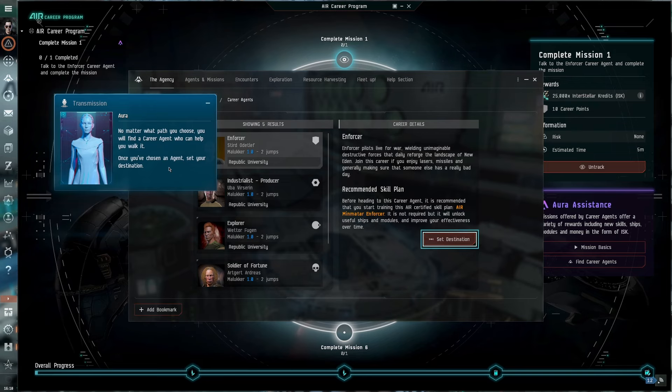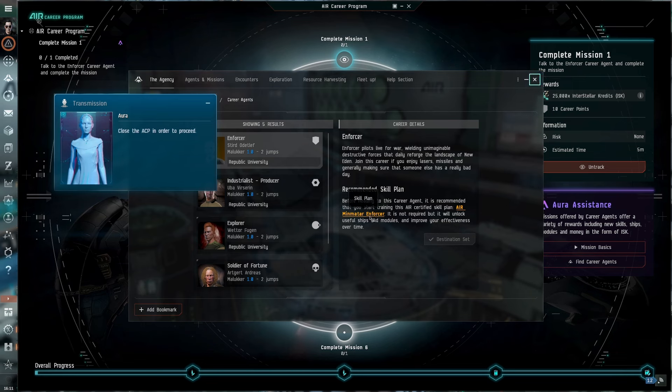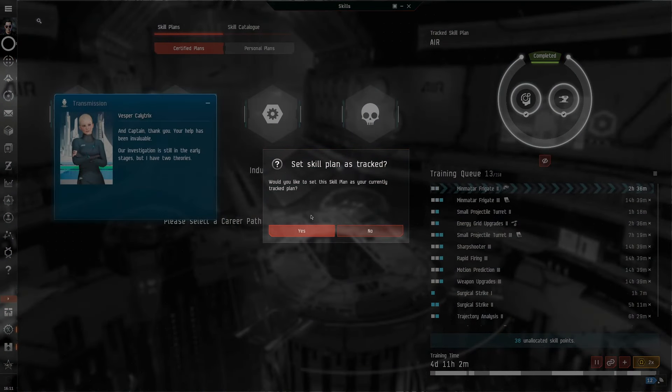Once you've chosen an agent, set your destination. Enforcer pilots live for war, wielding unimaginable destructive forces that daily reforge the landscape of New Eden. Join this career if you enjoy lasers, missiles, and generally making sure that someone else has a really bad day. Before heading to this career agent, it is recommended that you start training the AIR-certified skill plan: Air Min-Matar Enforcer — it's not required but will unlock useful ship modules and improve your efficiency over time. Close the ACP in order to proceed.